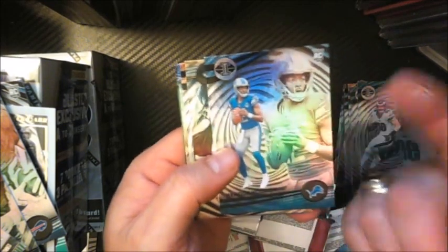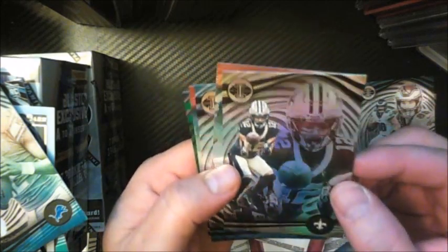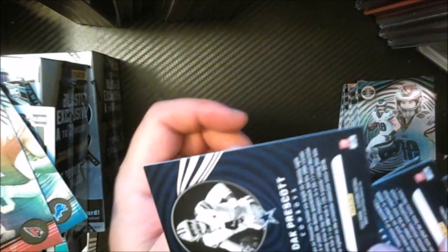Last pack. We have Hendon Hooker, another quarterback. For one blaster, you can get quite a bit of quarterbacks here. Chris Olave. Joe Mixon. Justin Herbert, another quarterback. Clayton Tune from the Cardinals. And then another green — Dak Prescott. Cowboys suck. Not a bad box, I have to say. Got the green Stroud rookie, a bunch of other rookie quarterbacks. Can't really complain about that box at all. Maybe that'll give us some luck going into these Zeniths.